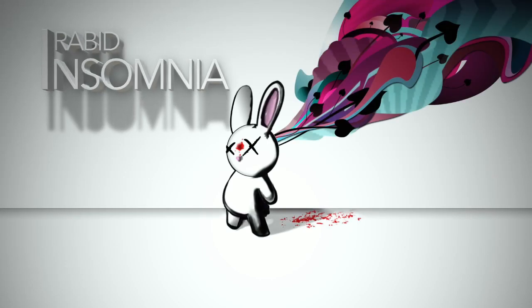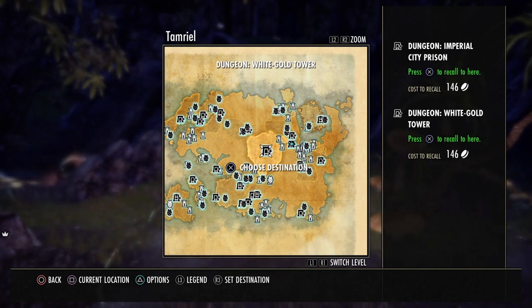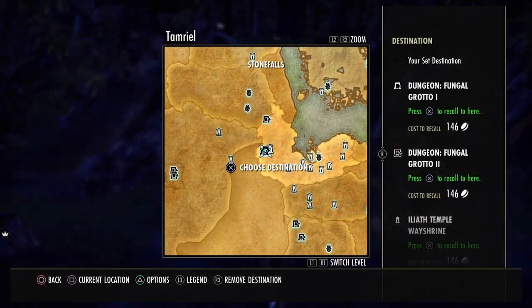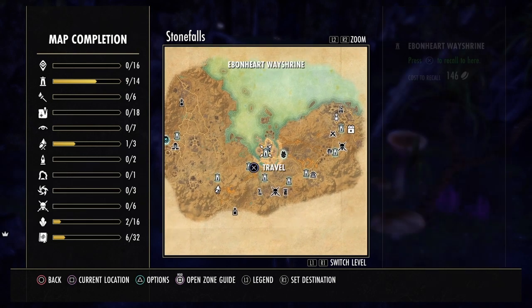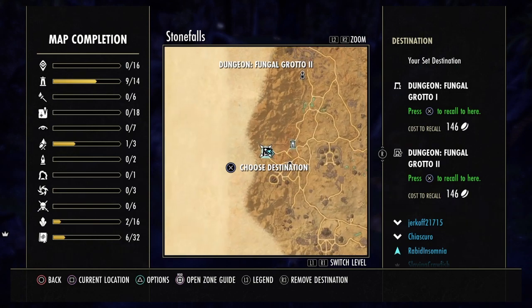Welcome back to the channel everyone. Today we're going over the fastest way to farm opal style pages from this new Undaunted event. For starters, we're going to be running Fungal Grotto One on normal — we don't need to do vet content to get the blue boxes and get the style pages for the weapons.